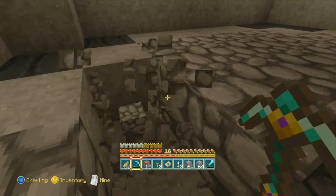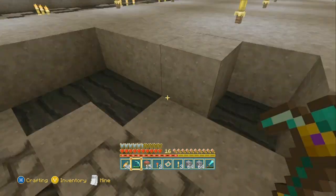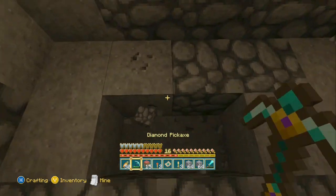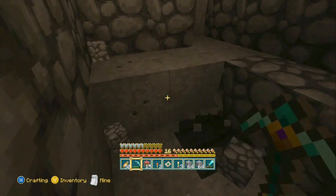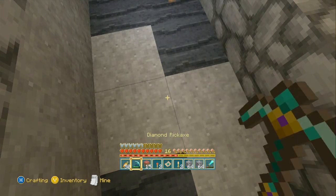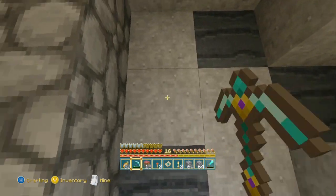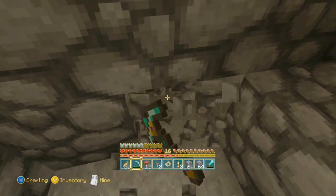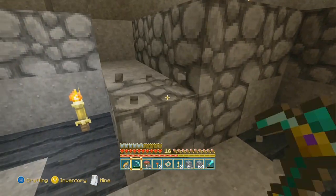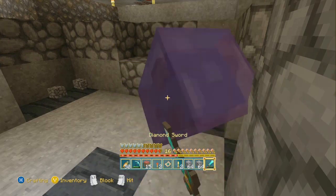We're going to mine up here and we're already under Y-axis 3. This right here is Y-axis 3. Go down once more and you will see that this is Y-axis 2 in this area. What you have to do is mine down — but wait, you cannot mine here at all. You can mine Y-axis 3 but you cannot mine Y-axis 2. This is a good indicator that you have found a void spot.